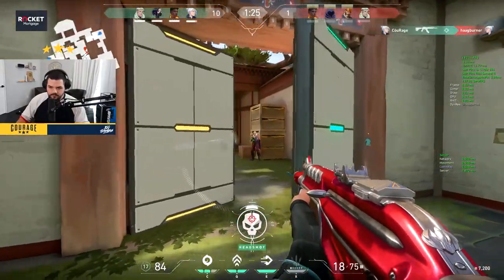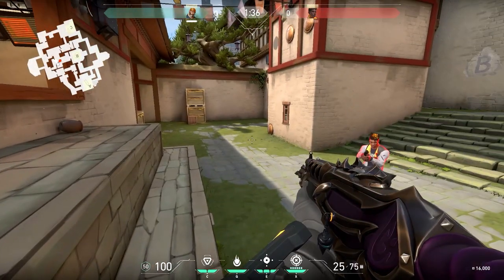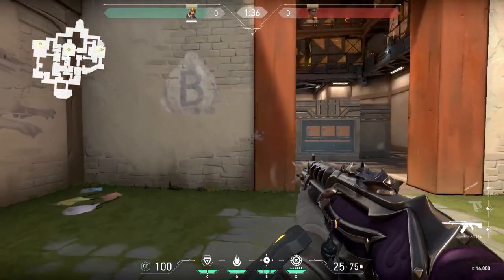Guns have a set recoil pattern with minimum variety spray to spray, and clicking heads is still the best way to win a duel. This game does have bullet penetration. If you shoot an object or wall and you can see a bullet hole, it can be shot through. If there isn't a bullet hole, it cannot.